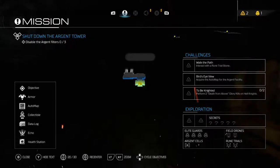Welcome back to part 4 of our 100% walkthrough of Doom 2016, where we're going to complete all the mission challenges, rune trials, as well as find all secrets, collectibles, field drones, argent cells and elite guards, also upgrading as much as we can along the way.